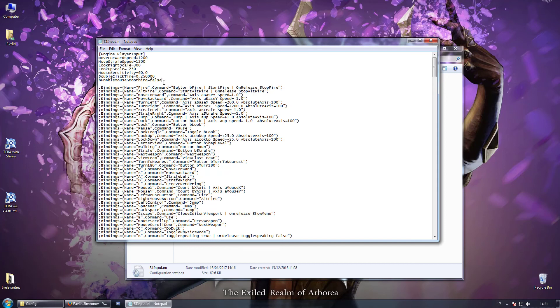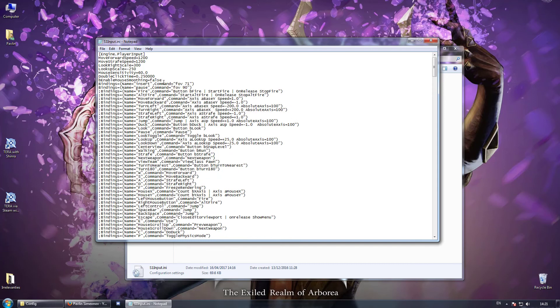Then add these two lines as you can see them in the description, and save the file. Note that you can switch Insert and Pause for whatever keys you don't use for anything else — for instance, 7 and 9 on your numpad.